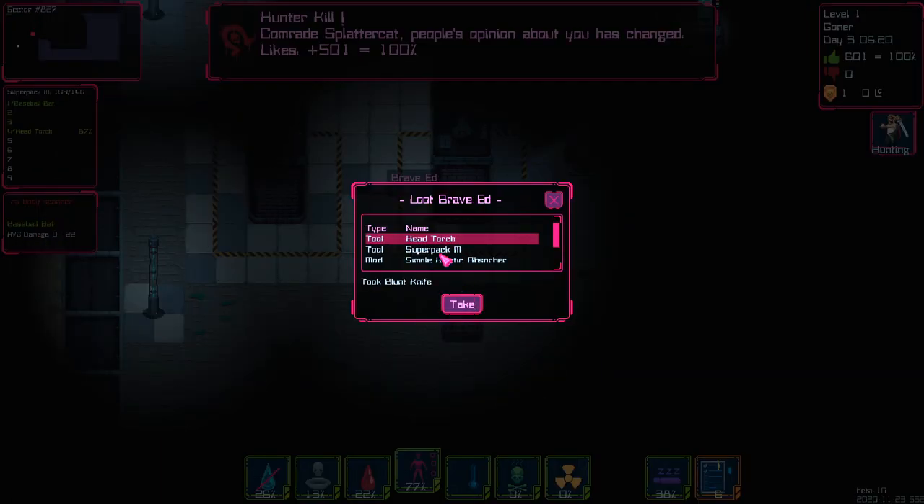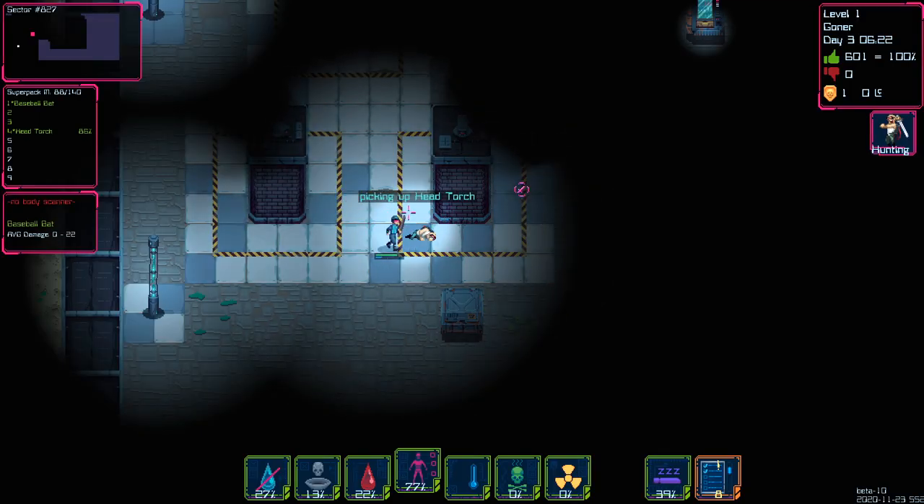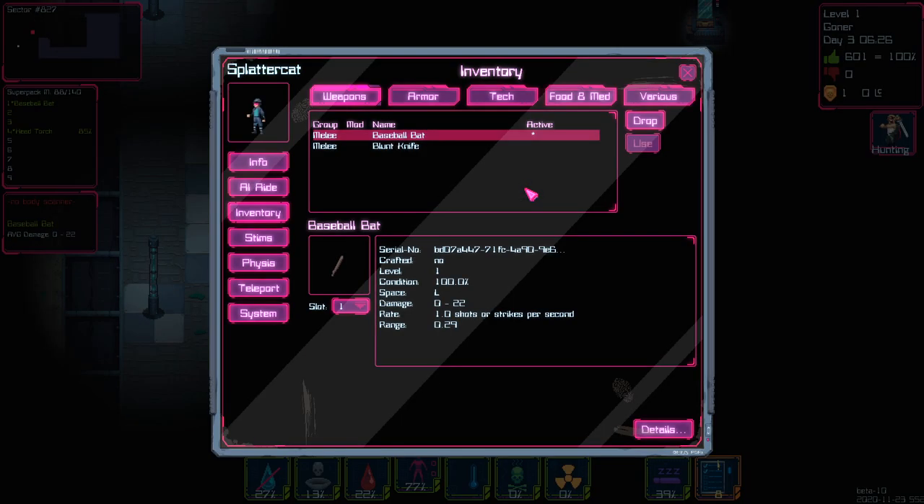Let me see what he's got. He's got a blunt knife — that's an upgrade, we'll take that. He's got a super pack M — that's like a backpack. He's got a kinetic absorber, a ballistic membrane, and a three-slot armor hub — we'll take that. We've got a hunter badge right there. A flashbang cover that makes you immune to flashbangs. Kinetic absorber which protects you from being smacked in the face. And an anti-ballistic membrane. I'm also going to take his head torch.